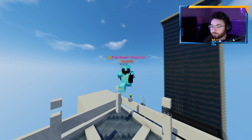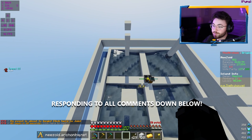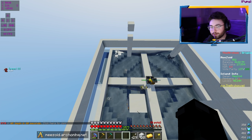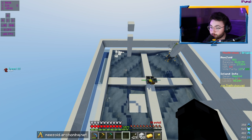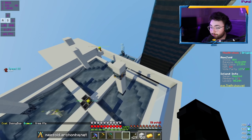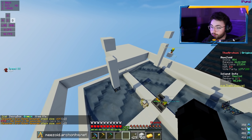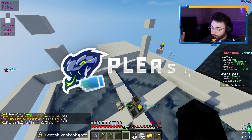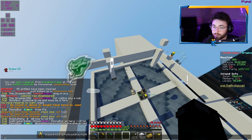We ended off last episode of the versus series building this new iron golem farm that should be much more efficient. I AFK'd for about 15 hours and made 650 million dollars off of just the iron golems. This is way better than before — I was making basically nothing. Now literally one night of AFK and a little bit extra, and we have 650 million dollars, which is really really good.